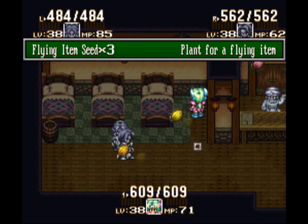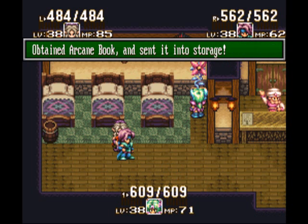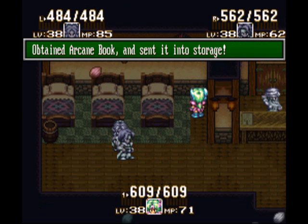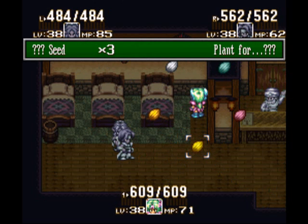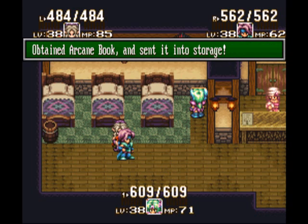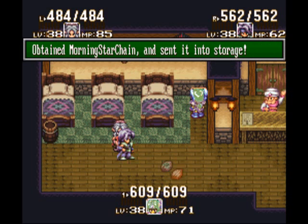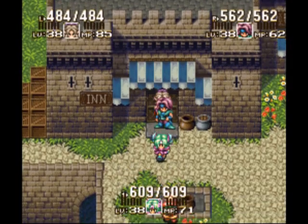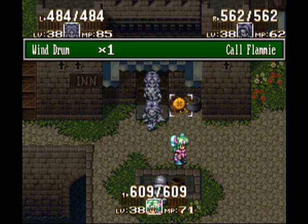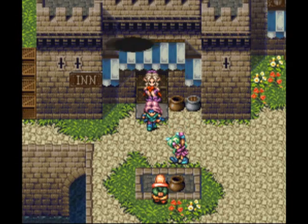Basically, you're looking for an item that will give you the class change you want. Two in a row! I may not have to use my trick after all. There's a way you can manipulate the contents of the seeds. If you get an item that you don't want, you reload your save file, kill an enemy, rest up at the inn, save, reset, and plant it again. Killing an enemy does something to the random number generator — it does work, though you do have to do that. And apparently I don't need to use that trick, because I got all the items I needed right away.